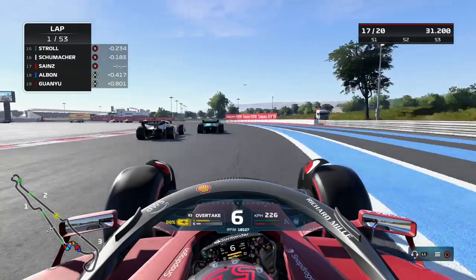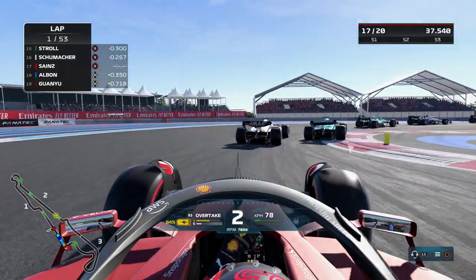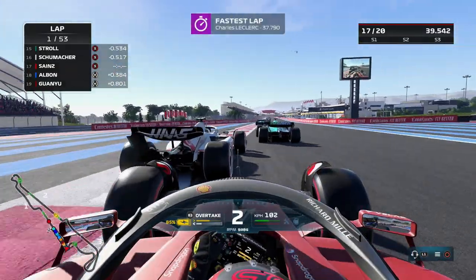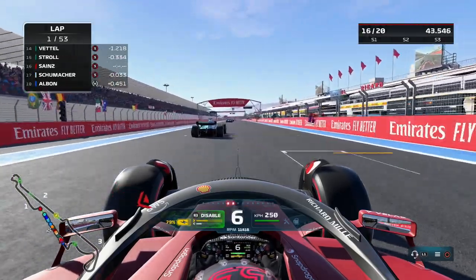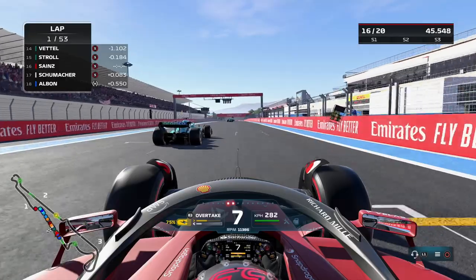If we skip ahead to the end of the lap you can see right here that Leclerc just put in a lap time of 37.7 seconds, which is way lower than a lap time that anybody will ever do for the rest of this race.